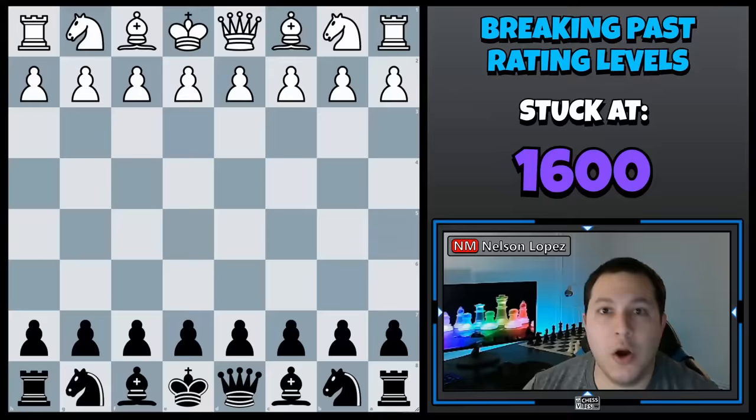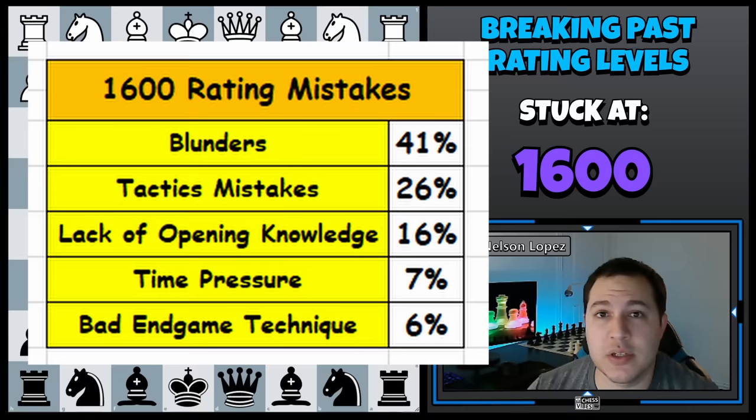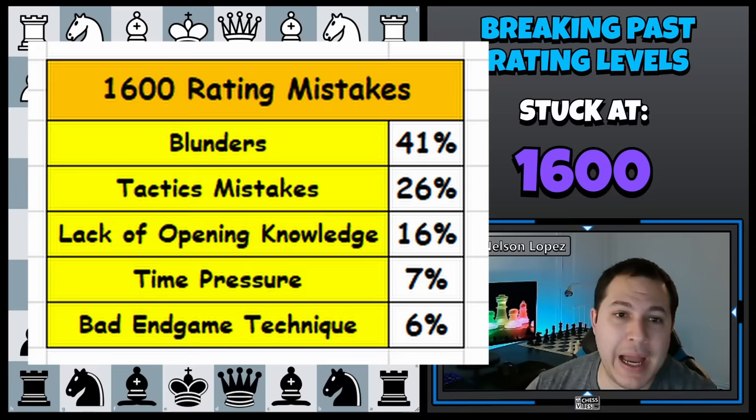Here are the results. At the top of the list we have blunders at 41% and tactics mistakes at 26%. The interesting thing about blunders is that 41% is higher than what I saw when I looked at the 1400 rated player games — there were actually less blunders in those games than at the 1600 level. I can't really tell you why that happened; maybe it just had to do with the sample size, the 100 games that I happened to look at. I was really expecting to see less mistakes at the 1600 level, but it didn't happen.